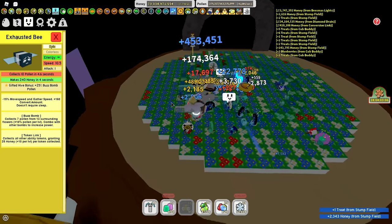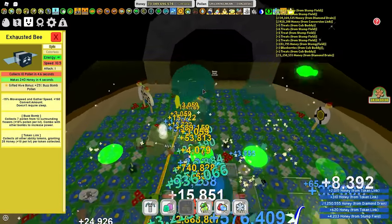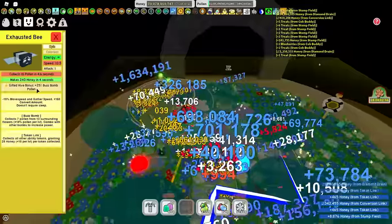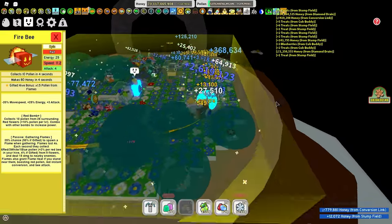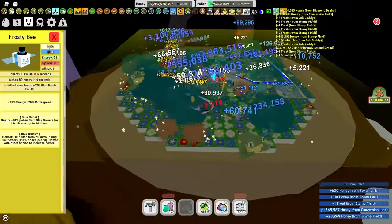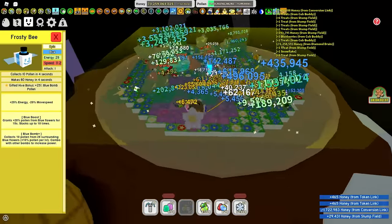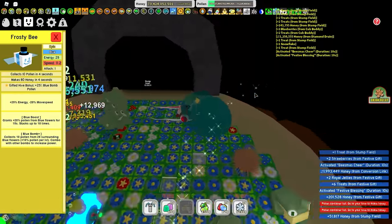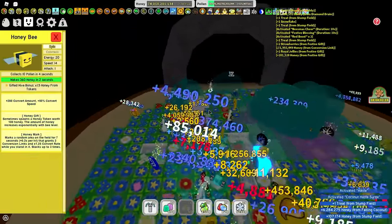You do not need Gifted Exhausted Bee as it is just buzzbomb pollen and you will not be getting any buzzbombs — it's a waste of a hive slot. You do not need a Gifted Fire Bee as it is just extra pollen from flames, which you won't be getting because you're a Blue Hive and you don't have anything that summons flames, just bubbles. Gifted Frosty Bee you're going to want one as it gives you 25% blue bomb pollen, which just like the Bumble Bee won't fill your capacity too much but still gets you a decent amount of honey. Gifted Honey Bee — this really depends.